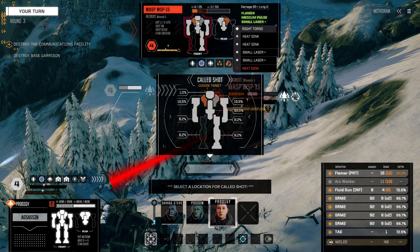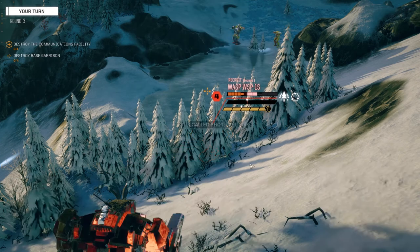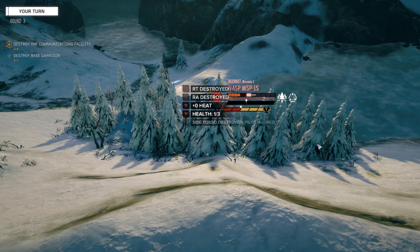That torso's only got nine left - should we shoot for this one? Let's try for this torso, we might get lucky and hit them both. Let's leave the fluid gun off, we definitely don't need it on this one - the flamer can go. Yeah, let's fire all the rest of it. There's the right torso - kind of hit one.